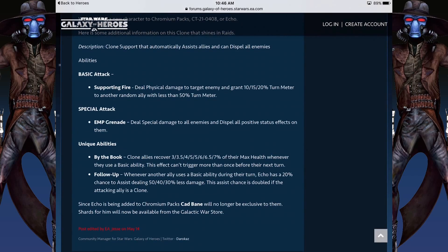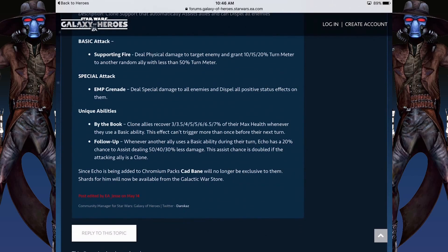He has Supporting Fire, which does physical damage to target enemy, and grants 10, 15, 20% turn meter to another random ally that is less than 50% turn meter. EMP Grenade, which deals special damage and dispels all positive status effects — that's pretty good. And these other two: By the Book, which recovers X amount of their max health whenever they use their basic ability for clone allies. And Follow-up — whenever another ally uses a basic ability during their turn, Echo has a 20% chance to assist dealing a blank amount of less damage.